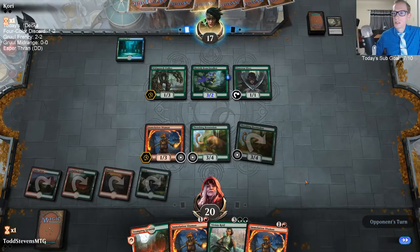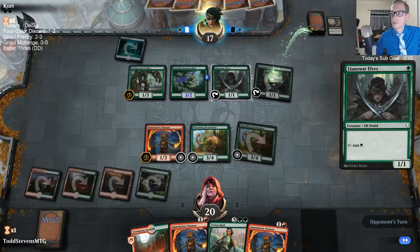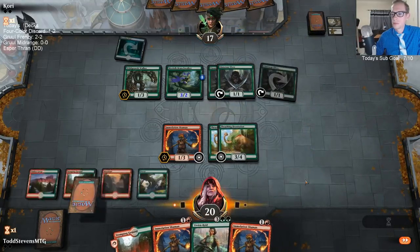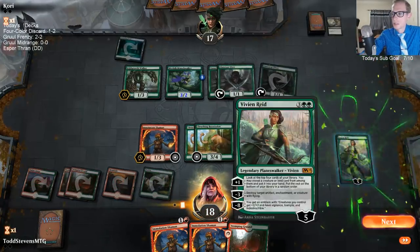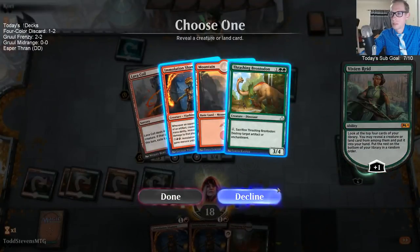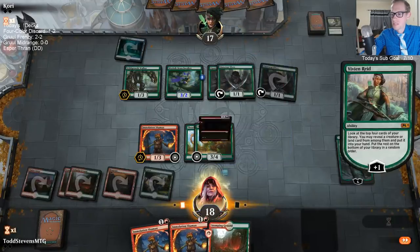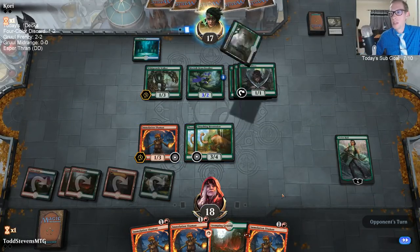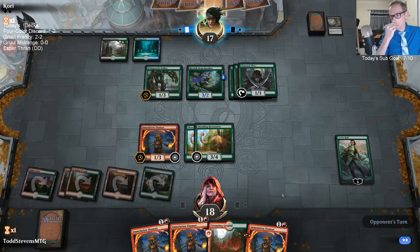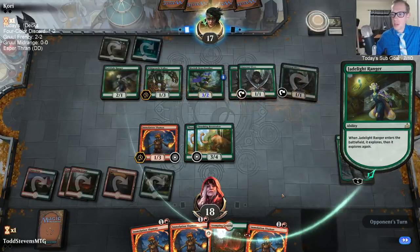We do get Vivian next turn, which is certainly a plus. Looking at the hand — the fourth Immolation Shaman or a third Brontodon. We only play four Shamans and three Brontodons and we found all of both of those. Brontodons are just going to be getting outclassed — basically next turn they just play Jade Light and then Brontodons don't do anything anymore. So I guess we'll grab the Shaman.